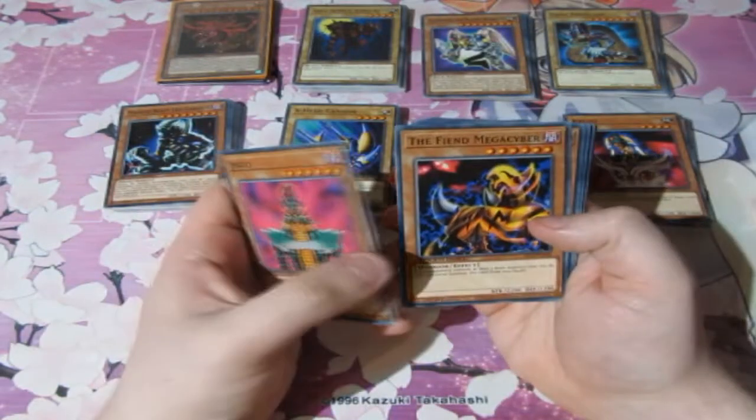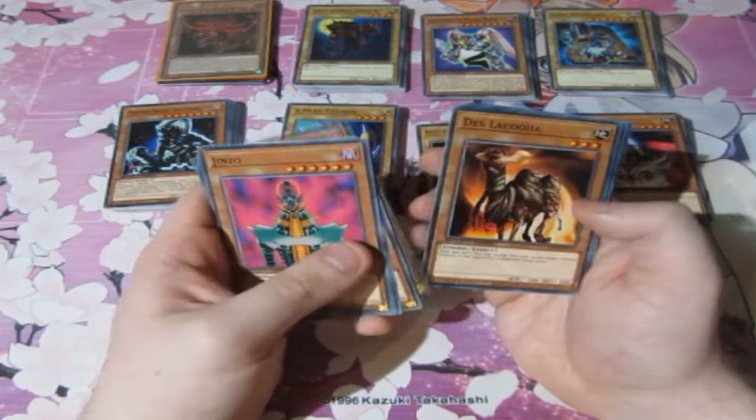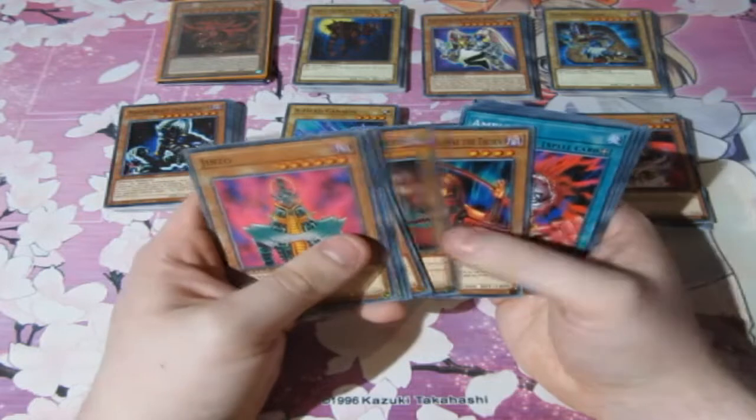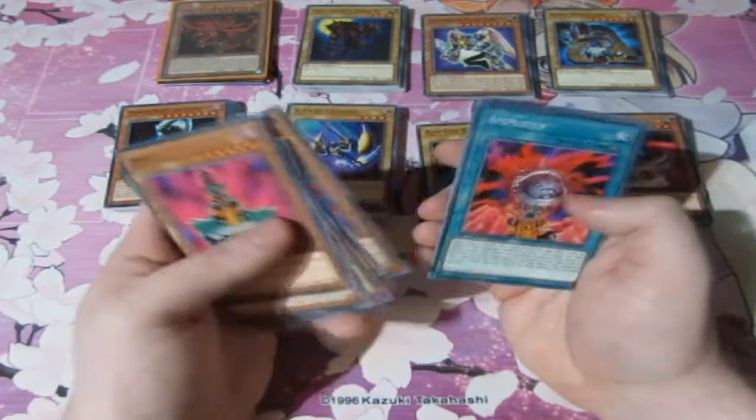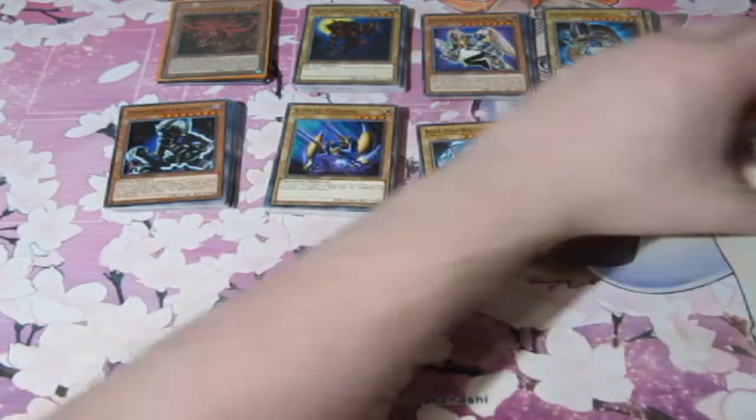We have Jinzo. The General Grieve — oh my. This is definitely a Jinzo-themed deck — a Burn deck as well. And the Dark Scorpions. Amplifier, Lightning Blade, Creature Swap, Return of the Doomed. So probably it's going to continue here.